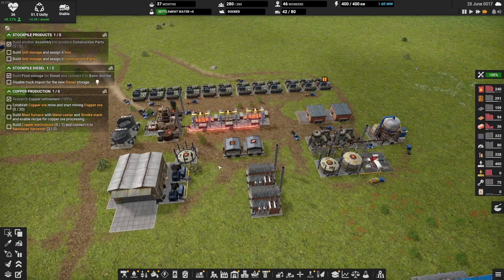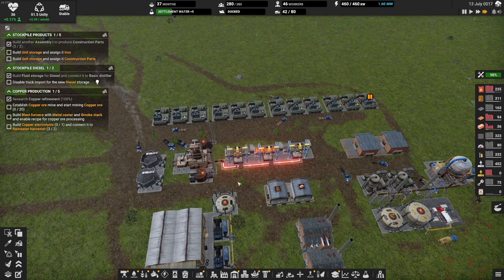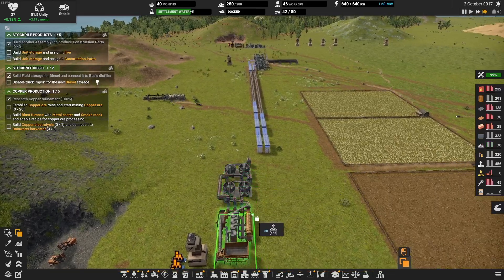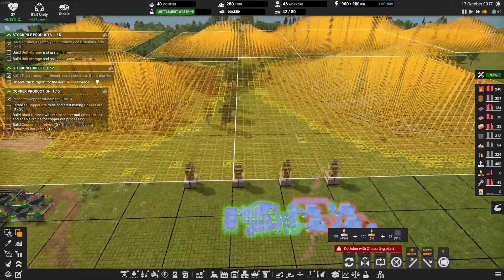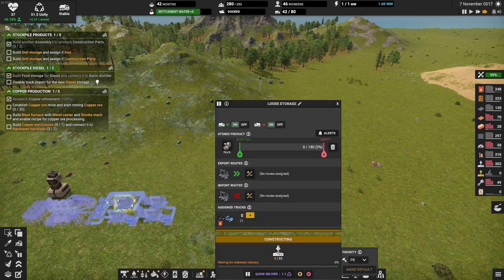I also just noticed now that I'm not making any bricks. That was more mining. I also decided to not build the intakes just yet — there wasn't any real incentive to do so at this time.